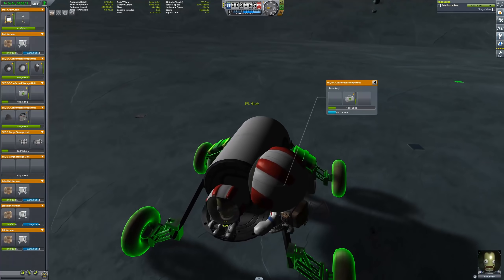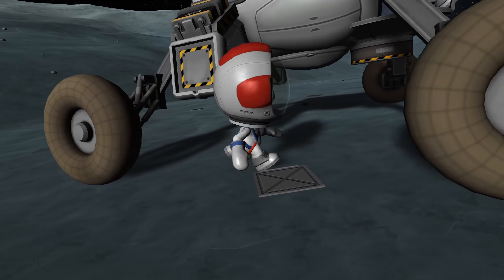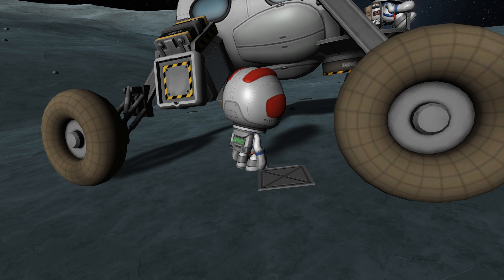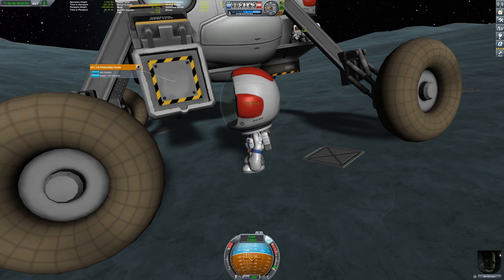Seriously, if you ever weld, protect your eyes. We can then pick one of the repair kits from our cargo container and use it to fix up the broken solar panel. There we go — that's much better.